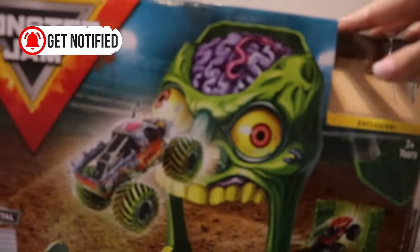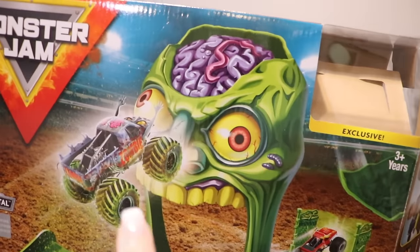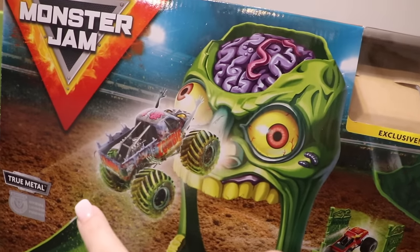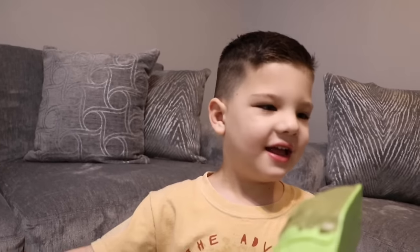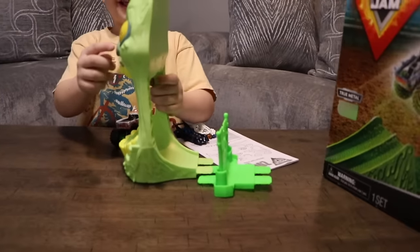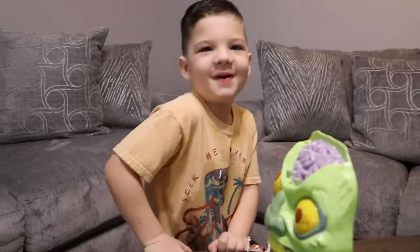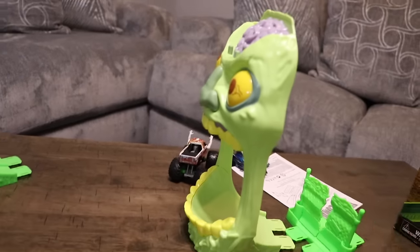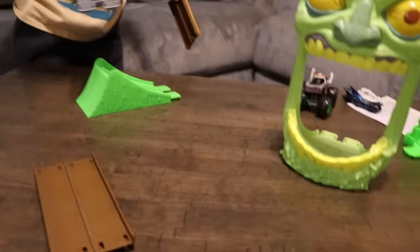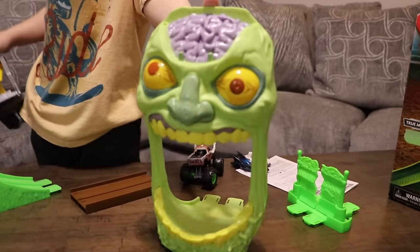Caleb got this really cool toy for Christmas — it's the Monster Jam Zombie Madness. So we're going to set it up. The zombie car bounces into the zombie face and then you see a zombie brain. You want to see what this nose does? That was funny — that scared me! He's super creepy. We'll set it up and then test it out.